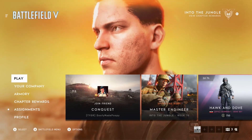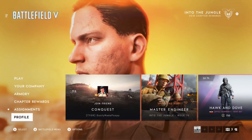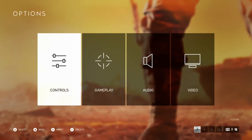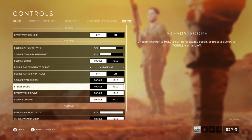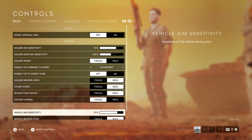We'll head to the menus real quick, then head down to options and click on controls. Just scroll down to vehicle aim sensitivity and turn this one all the way up. The higher this is, the faster your aircraft will turn and help you get the edge on enemy pilots in dogfights.